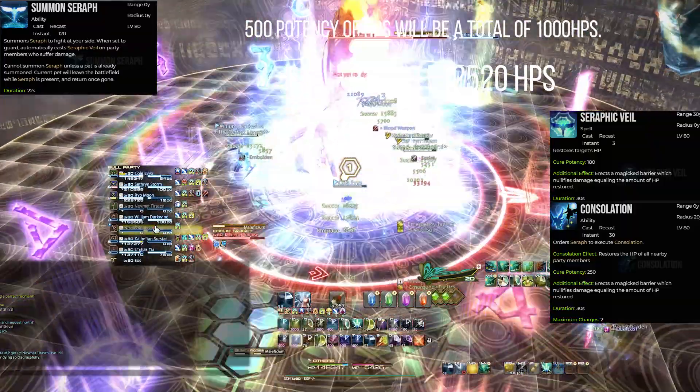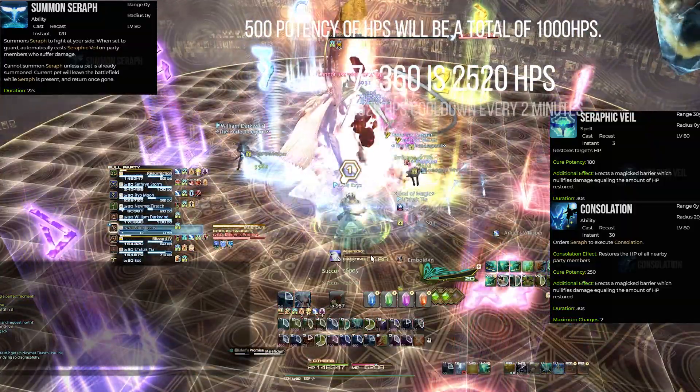Taking the Seraphic Veil and both charges of Constellation, that is going to be 3520 total HPS on a 2-minute cooldown.